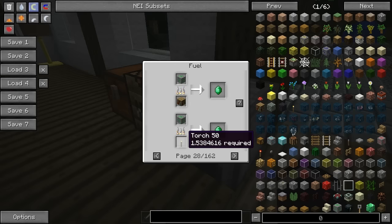We have a torch, and this torch option is actually really smart - I just like it. It's just a piece of wood set on fire to smelt something. It requires 1.5, so just get 2 torches and you'll be on your way.